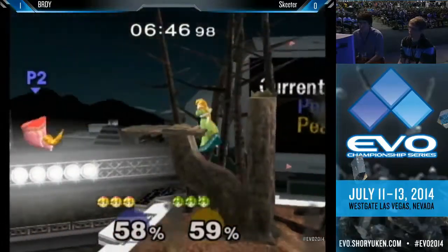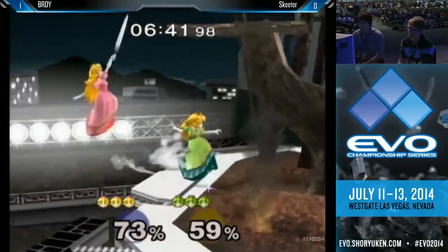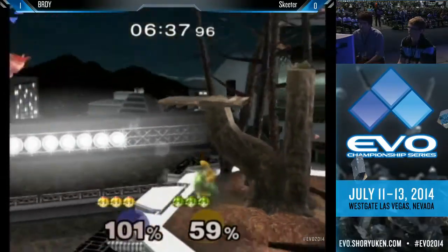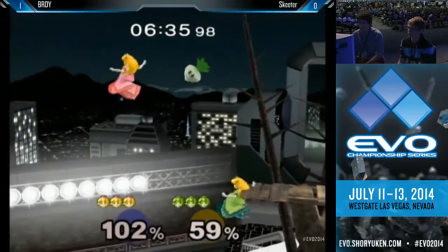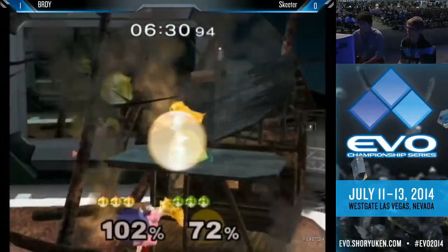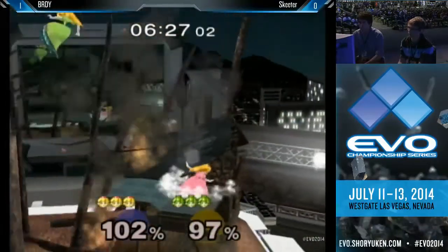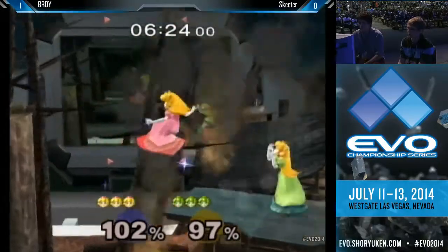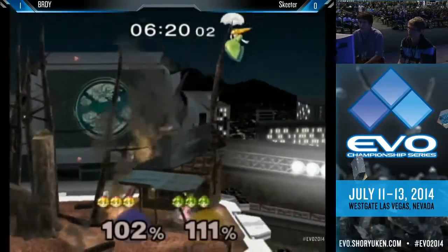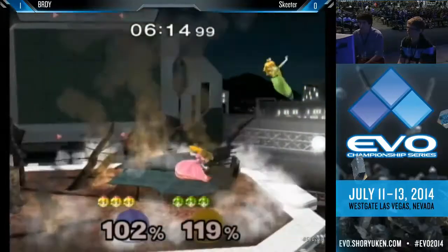Nice grab, goes for the forward throw. Interesting — I'm expecting a missed tech there. And if I'm Brady right now, you're Peach, you know this: do not jump on a platform against Peach. You are begging to get into a down smash like you see there, only with a lot more damage. More patience between the two. Right there, that was a really bad decision — you wouldn't want to jump into Peach when Peach is on the platform. Just like I said a couple seconds ago, you're jumping into a down smash so you know what's coming. So much damage.